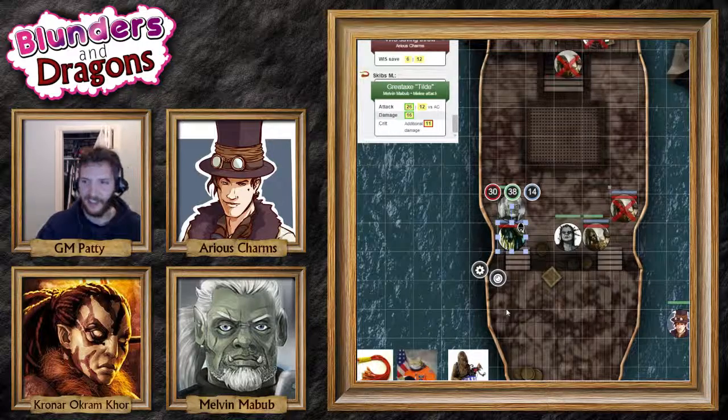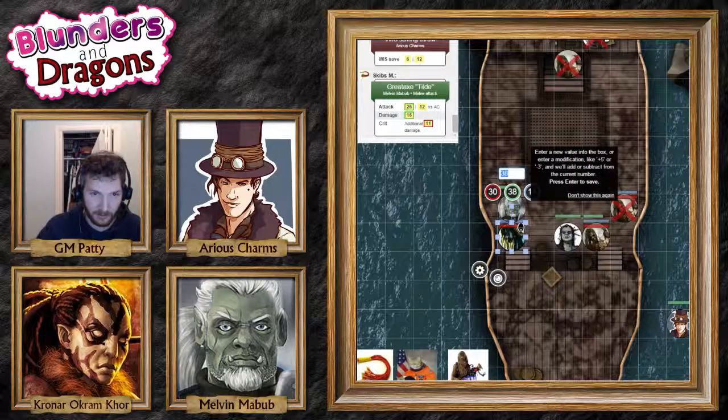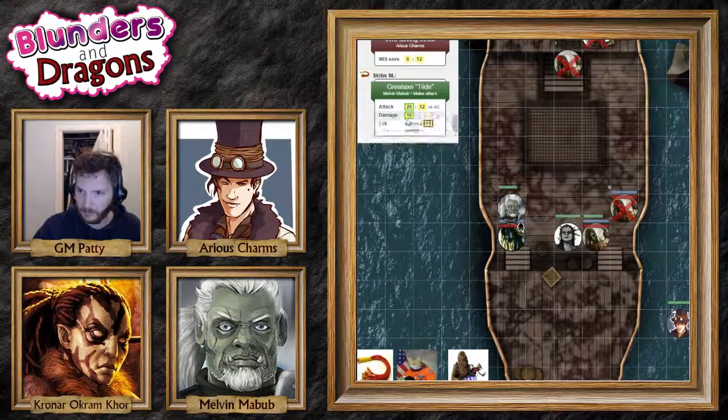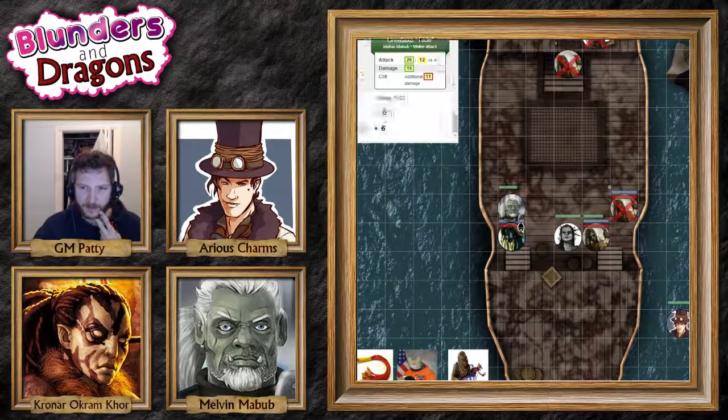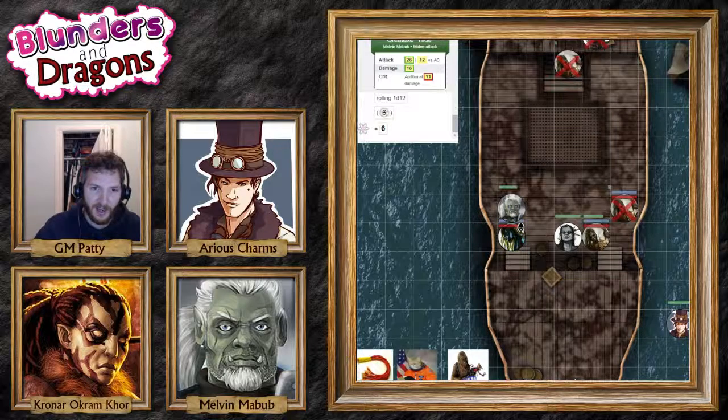That additional crit damage is also pretty incredible. One of the damage rolls on that critical hit was a critical one, so I'll add the actual second roll. That's actually 16 instead of 11 — so 16 plus 16, there's 32 damage on that hit. Holy shit, that's a good hit!